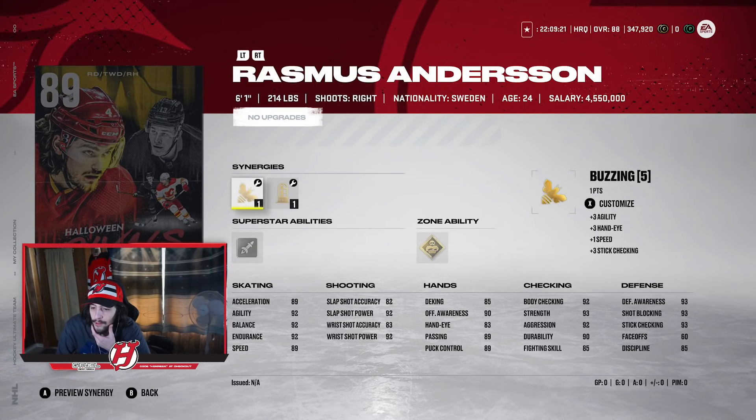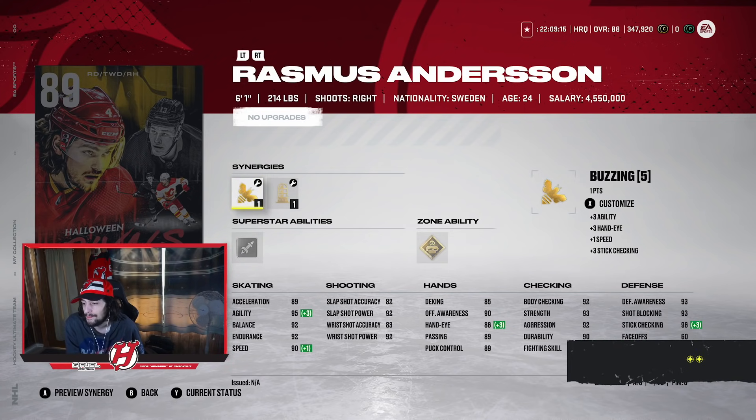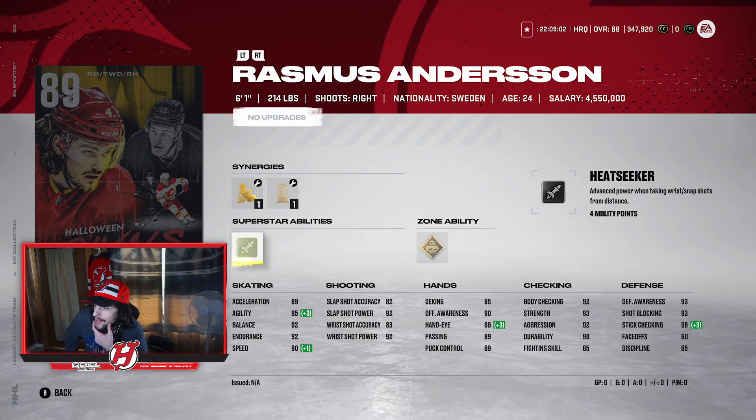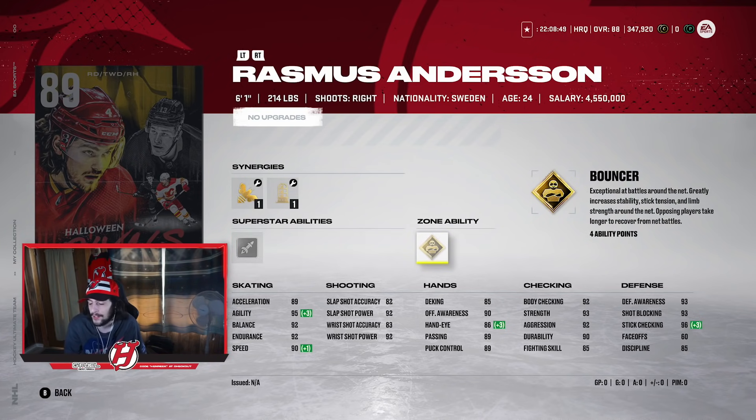Rasmus Anderson is a 6'1", 214-pound D-man. With Buzzing he gets up to 90 speed, with 89 Accel, 95 agility, 92 balance, 92 endurance, and an 82, 92, 83, 92 shot. It's either Buzzing or Wingman to help his Accel out, or Light the Lamp and Magician. He has the Heat Seeker ability, which gives advanced power when taking wrist, slash, and snap shots from distance — it can help create a lot more juicy rebounds. Then he has Bouncer as his zone ability, which is a really good one, only costing four ability points. Bouncer gives exceptional ability in battles around the net with greatly increased stability, stick tension, and limb strength, while opposing players take longer to recover from net battles.